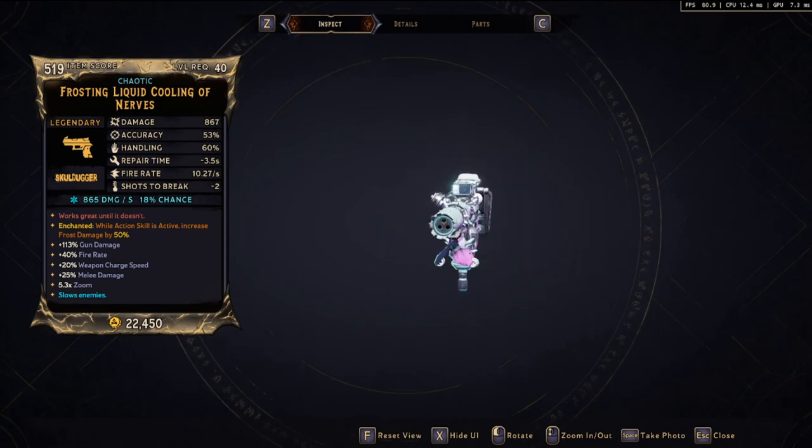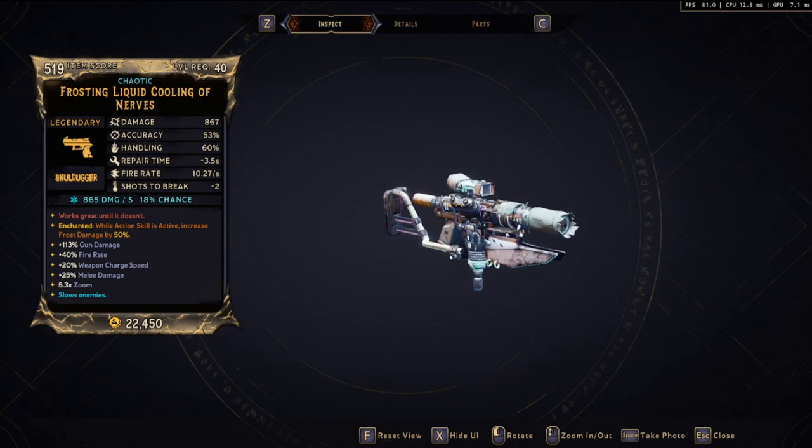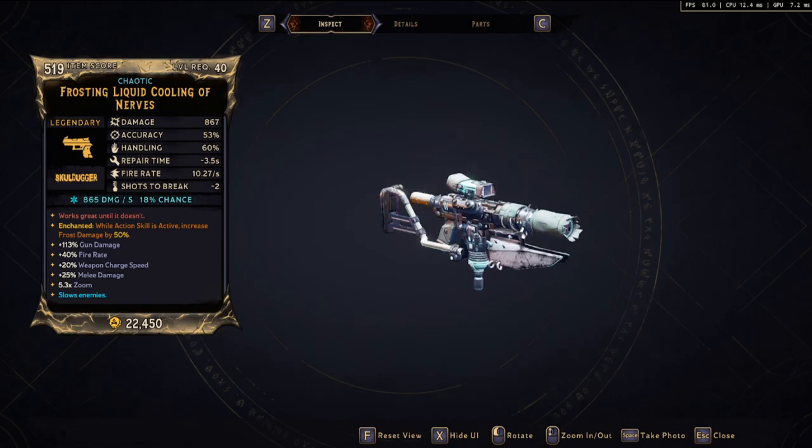The red text reads: 'works great until it doesn't.' This is a broad and widely used term so I'm not exactly sure what the reference is here, but judging by the name of the weapon I assume it is dealing with PC builds in some way.